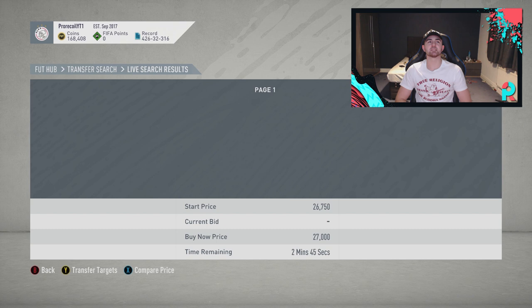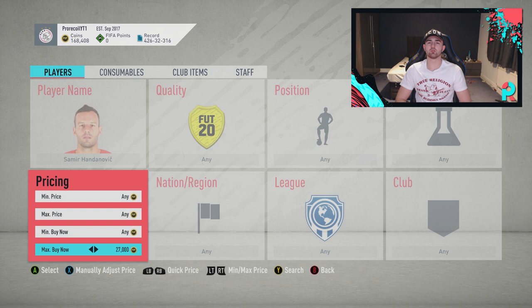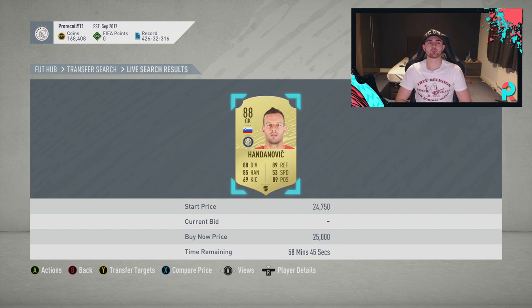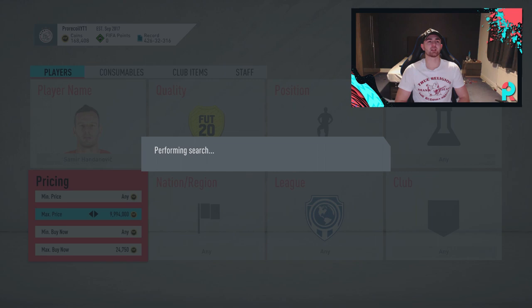He's sitting at about 27k, so we'll work out the EA tax. 27k, 10% is 2.7k, so about 1,350 tax - roughly 1,600 all in. But we've got sitters at that price which we don't want to buy at. We're going to knock it down. There's one at 25k - we won't pick that one up. We're going to go 24,750 and anything under that is going to be a profit if we sell at 27k.